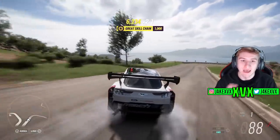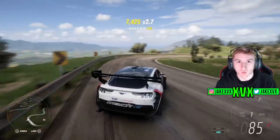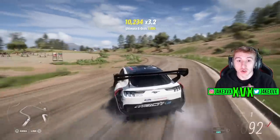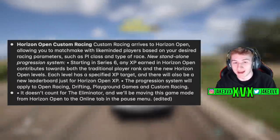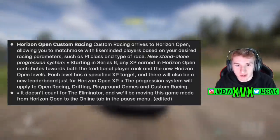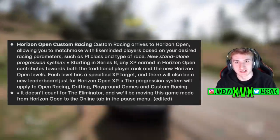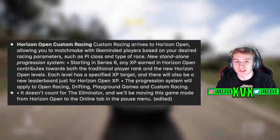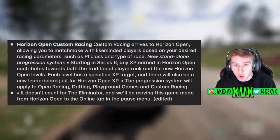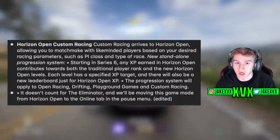There's a new Horizon story which is Drift Club, and they're also adding some accompanying Drift Club themed clothing items. The next big new feature is Horizon Open Custom Racing — a long-awaited feature. Custom Racing arrives to Horizon Open, allowing you to matchmake with like-minded players based on your desired racing parameters, like PI class and race type. They are also adding a new standalone progression system. Starting in Series 6, any XP earned in Horizon Open contributes towards both the traditional player rank and the new Horizon Open levels, with each level having a specific XP target and a new leaderboard for Horizon Open XP.